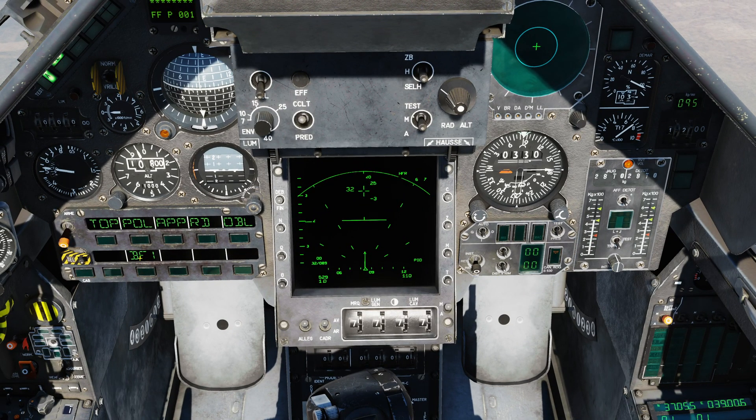First thing to note is that the weapon profile is either going to be BF or BL. BF indicates high drag bombs and BL indicates low drag bombs. We first take a look at the PPA on the right-hand side and set our weapon parameters. We have fusing, number of bombs to drop, and distance — all programmable here. I'm going to program the system to drop all eight bombs in a single pass with a spacing of 0.4, which is 40-metre spacing. Fusing defaults to inert in the down position; middle position is retarded, meaning delayed detonation; then you've got instantaneous. For this one, I'm going to go retarded on the fusing.